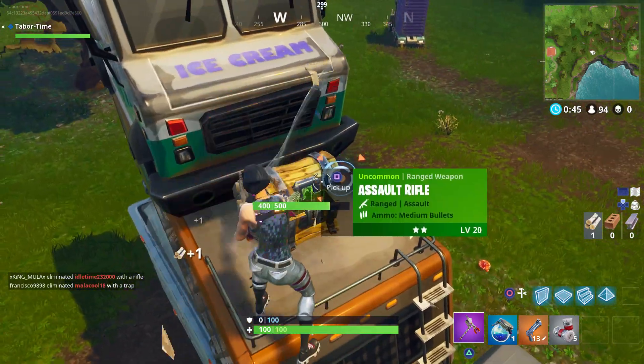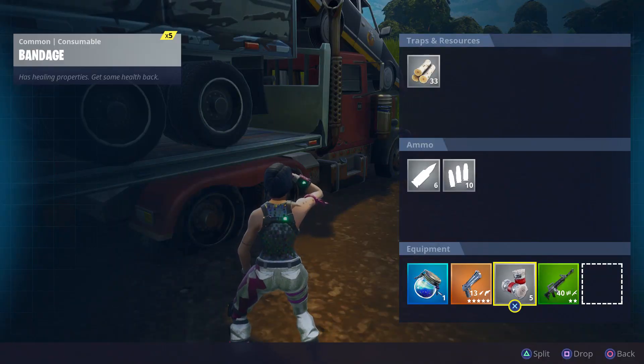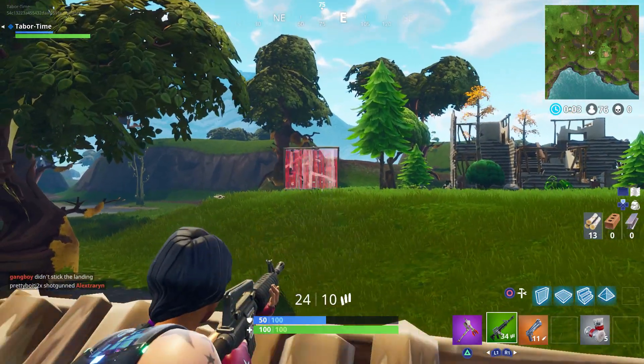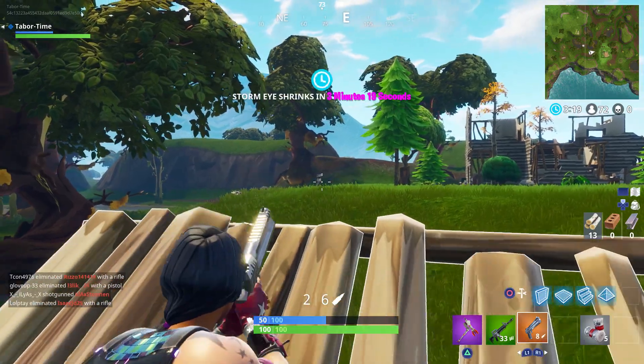If this structure doesn't spawn any chests, I'd probably still land here to get the ice cream truck notch anyway, but there's plenty of other chest spawns nearby. Once you do have a weapon, be sure to clear the area of lurking enemies first. Most people likely won't have any gun themselves and should be an easy target.